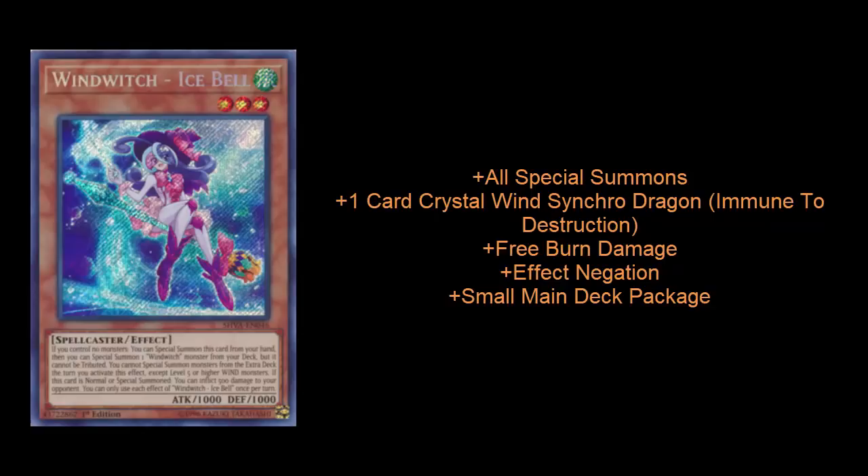Next up is the Wind Witch Engine, and this is an engine I've always considered to be incredibly powerful. First released in Raging Tempest alongside powerhouses like Grass Looks Greener and Zodiac, the Wind Witch Engine went a little under the radar. But once people saw that drawing an Ice Bell could lead you to a one-card Crystal Wing Synchro Dragon immune to destruction, people were pretty much on board. A couple things I love about the Wind Witch Engine: it gives you that huge Crystal Wing Synchro Dragon for offense and negation against your opponent, and it does not eat up your normal summon. When you special summon Ice Bell, all subsequent summons are special summons, so you still have access to your normal summon. It's a very tight package.